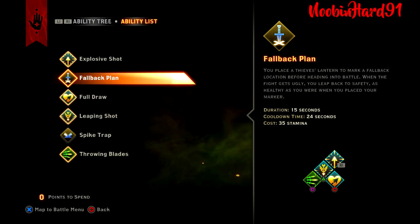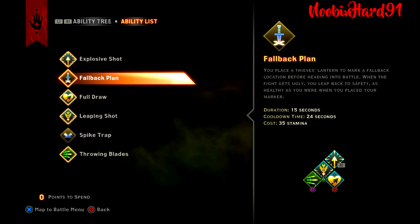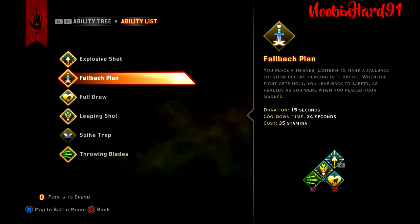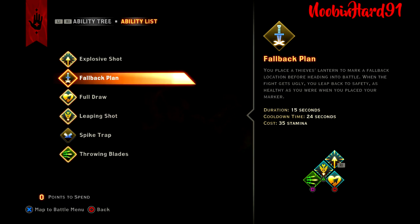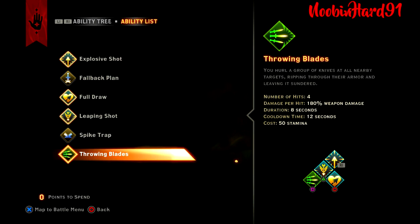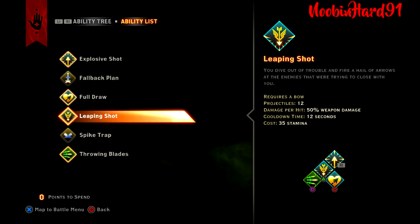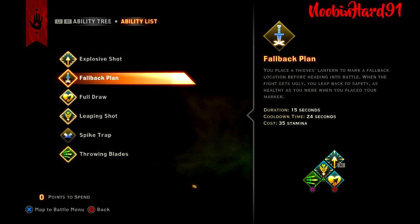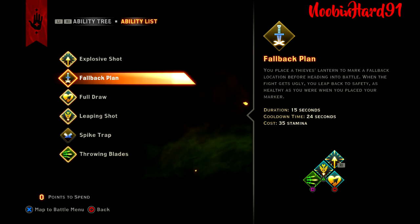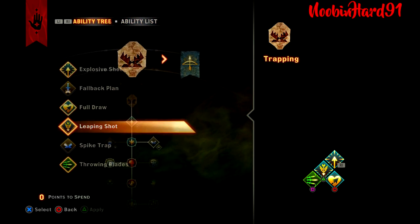All these are unlocked and they all actually have a purpose. I used all of these skills within the first 10 levels. Fallback Plan, Explosive Shot, Spike Trap, and Throwing Blade was my go-to. Then I replaced Fallback Plan and Spike Trap for Full Draw and Leaping Shot. But anywho, let's get right into it.